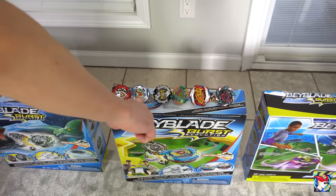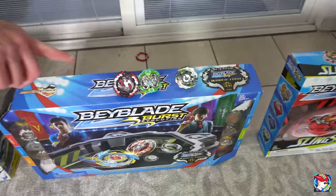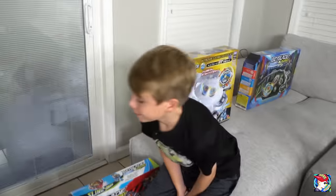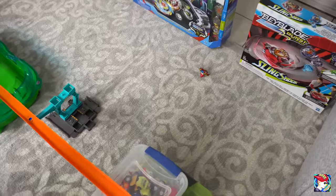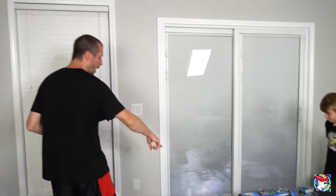Next round. I have all of these bays going in — Bugs only has three bays left. He is putting all his money on Hercules. First bay I'm bringing in is Turbo Achilles going up against Phoenix. Let it rip! They're both down — here goes the spin battle. Yes! The corner helped you out there. Dread Phoenix moves on.